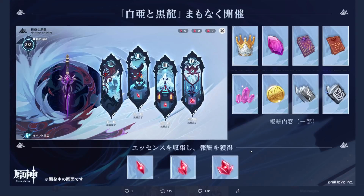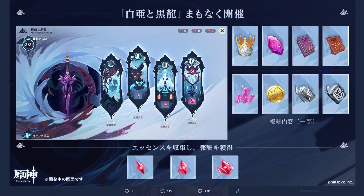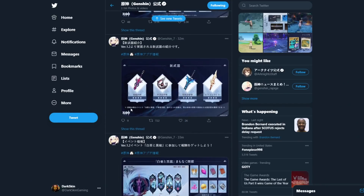New event — kind of like the Unreconciled Stars event where you will get these crystals, and I guess you can trade these crystals in for rewards. One of those being another crown. We'll be able to get a crown, talent books, Mora, enhancement stones, and XP papers — we're getting a lot of different stuff, which is really really cool. Also this purple-pink crystal — I have no idea what that does either, but I'm here for it.